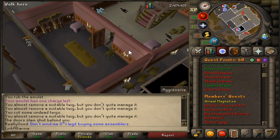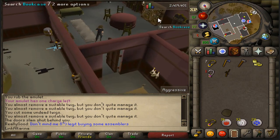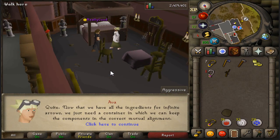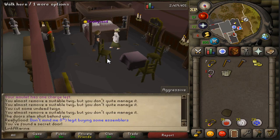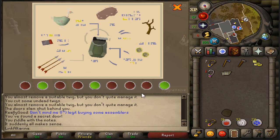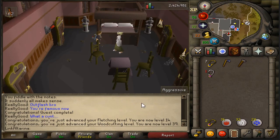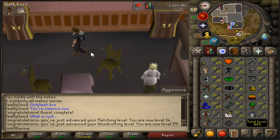That is pretty much Animal Magnetism done. We've gone and cut our twig of wood. We give this to Ava, and then she gives us the reward. 1,000 XP in crafting, fletching, and slayer; 2,500 woodcutting XP; one quest point; and Ava's Attractor. What a time to be alive. We got 14 fletching — that was at 10 — and the woodcutting went up by one level as well. We now have our first Ava's device on our back.